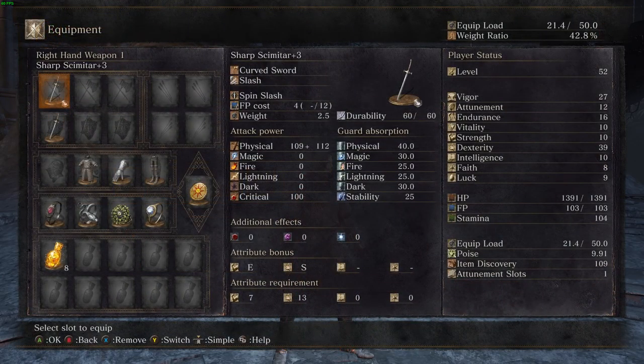Looking at the weapons - it's a sharp scimitar plus 3 and a scimitar, both curved swords. That one does 109 plus 112, that one does 90 plus 57, so if you combine them after a little while. Also, I'm not sure if many of you knew but with a sharp gem, the scimitar has S scaling in Dexterity, which is pretty cool. I never knew that myself until now.